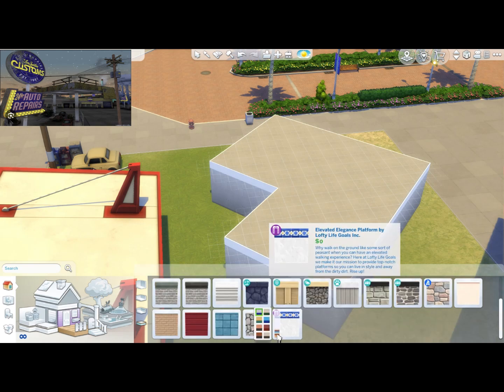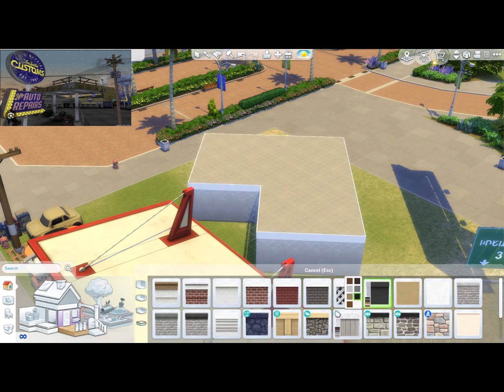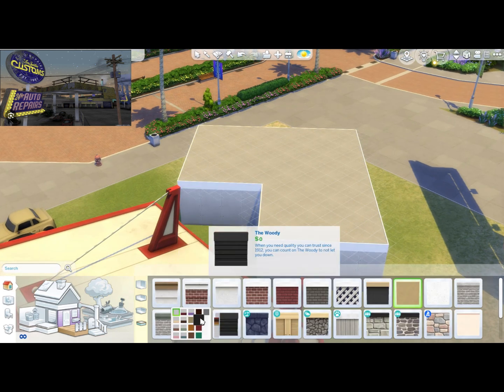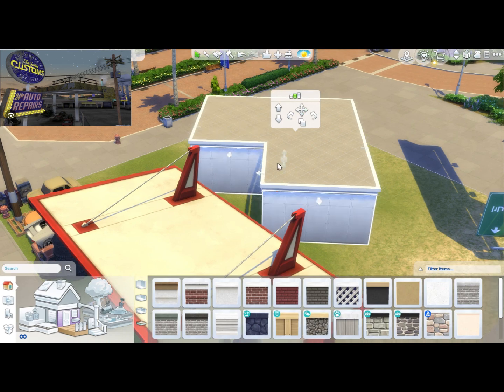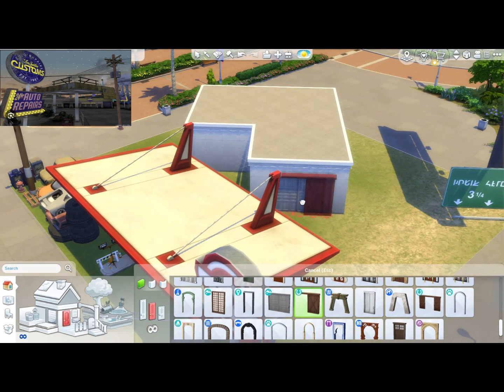I grabbed a few objects out of debug like this gas station awning and a few cars, as well as a newspaper stand and a few street signs. There's a highway that runs right along the front of this lot in Del Sol Valley, and I thought it would be nice to give the people on the highway a little more direction since there are a few street signs but there could always be more.